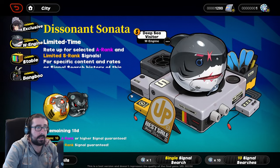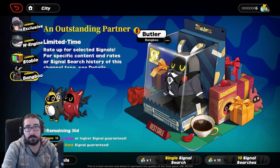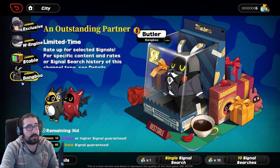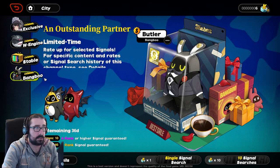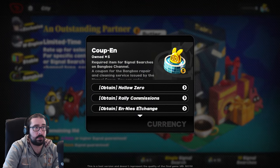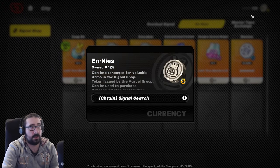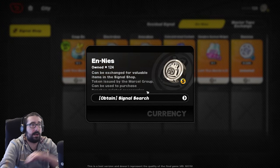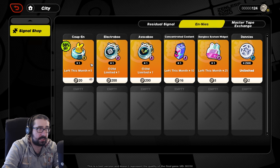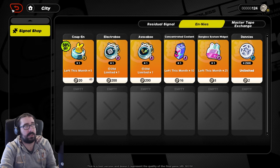The weapon banner is 80 pity, 75/25, and this is the Bangboo banner. Bangboos used to be on the normal banner as well — you could fail a four-star or five-star to a Bangboo. Now they're on their own separate channel. You can get them for free because those pools are given to you either by playing the game or from the signal shop with coins earned from the signal search. By pulling, you get extra coins, which you can use for a few extra pulls each month, but it's really gated.